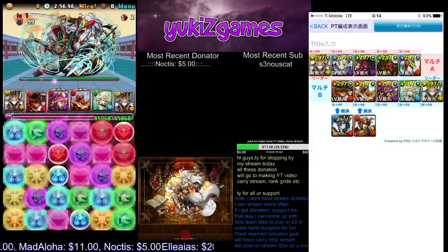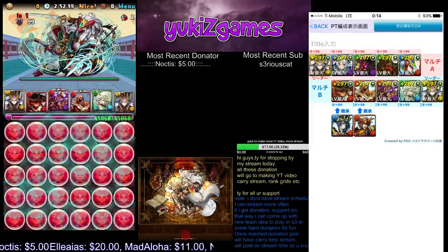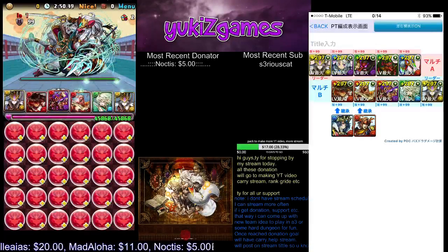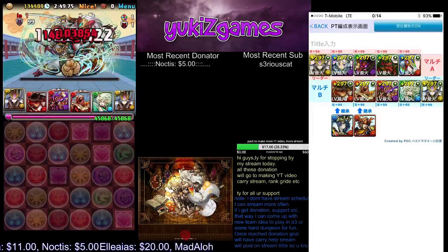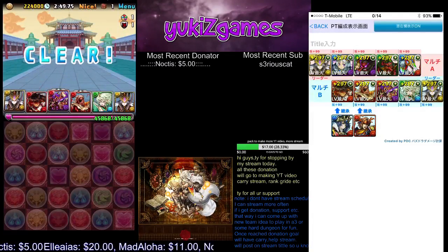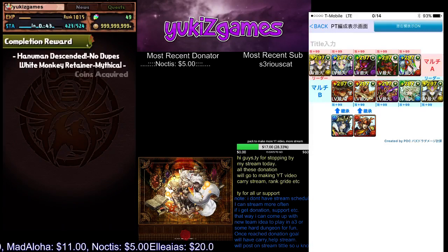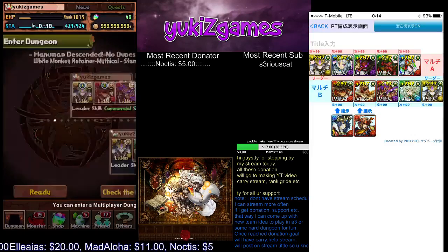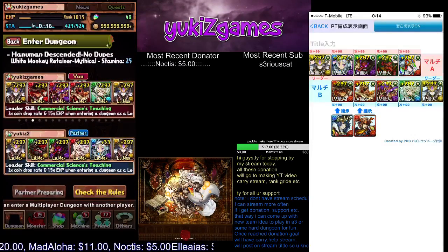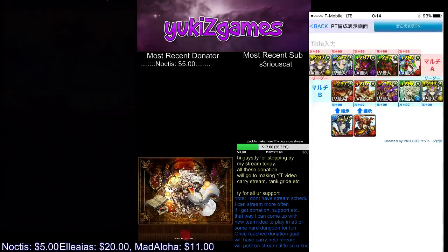So we're going to use Mori, and then this, and this. That works — not even a leader swap. So if you don't have color, as long as you can prop, you have Illumina, Blue Rodin, Blue Rodin, Tengu, New Year Tengu — and that's fixed.